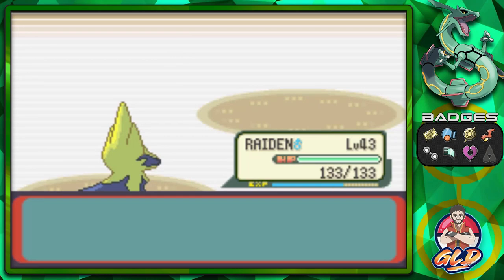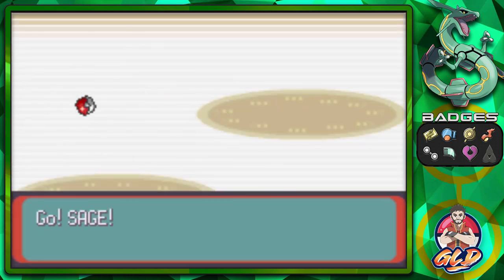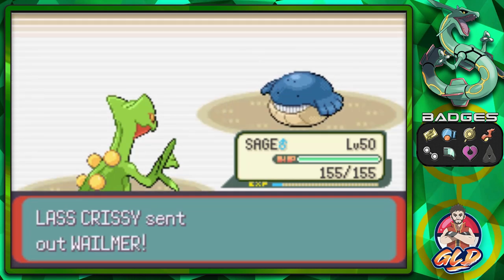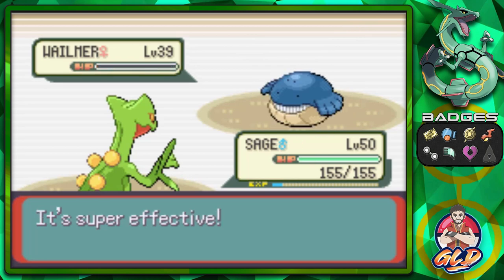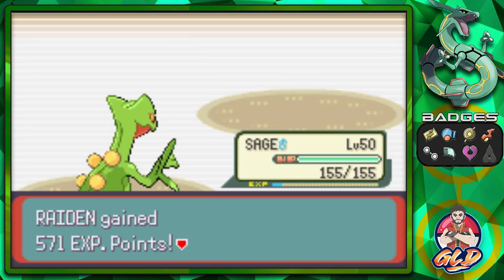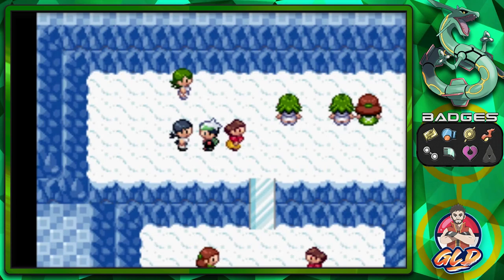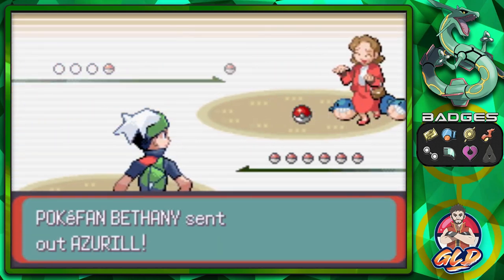Here comes a Wailmer, so let's go ahead and give some love to Sage of the Halo. In our last episode, or two episodes ago, Sage finally grew to level 50 - that is a big positive for us. That's one less Pokemon we need to get to level 50. Leafblade for the win - Leafblade does the trick, and Chrissy has been defeated!